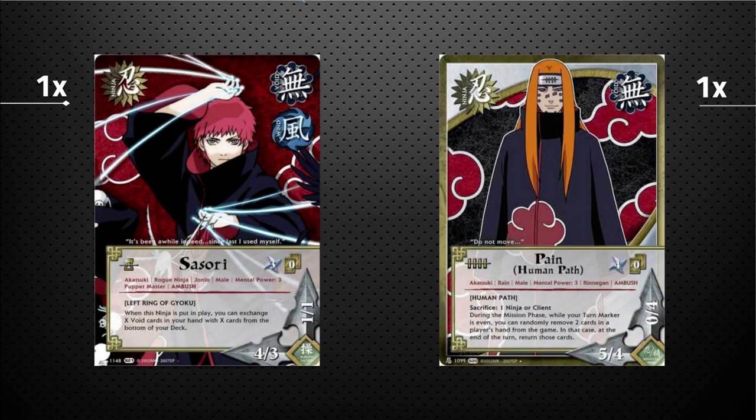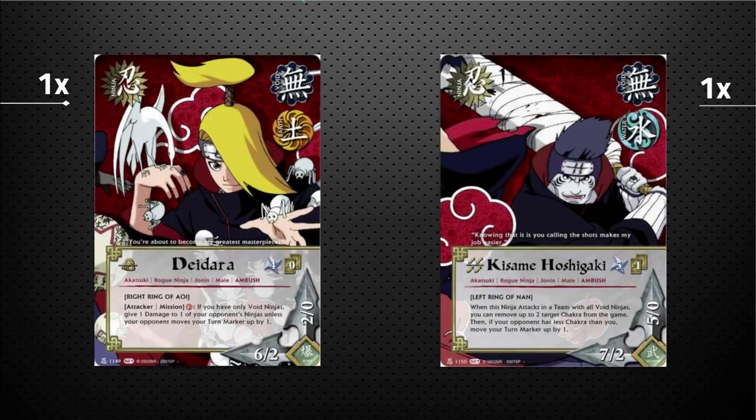Up next we've got one copy of void Deidara, an attacker mission. Pay two chakra — if you only have void ninjas — you can give one damage to any one of your opponent's ninjas, or your opponent can decline and instead let you ramp your turn marker up by one. Deidara is also a non-trivial 6 power on turn four. Kisame here — turn-cost five with a hand cost — when he attacks in a team of all void ninjas, you can remove up to two target chakra from the game, then if your opponent has less chakra than you, you can move your turn marker up by one.